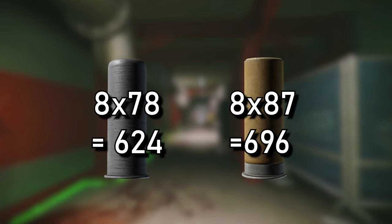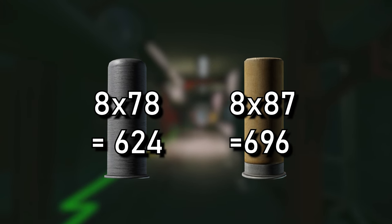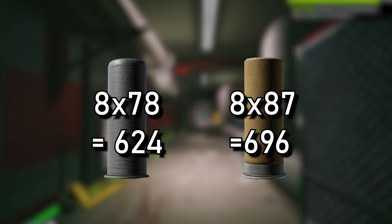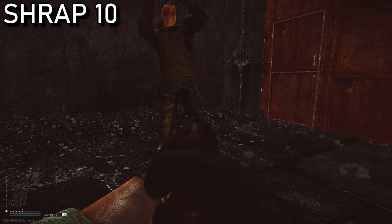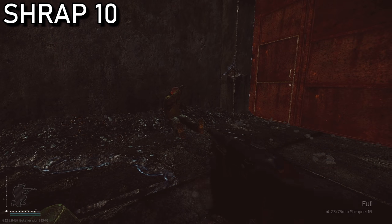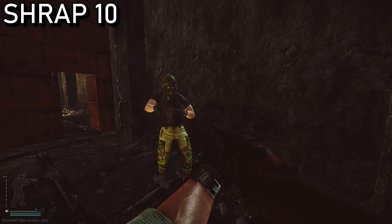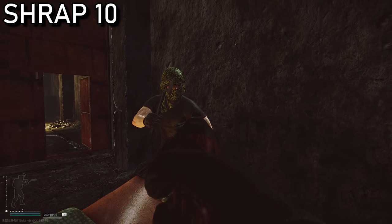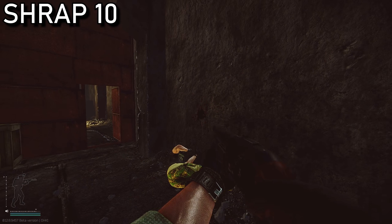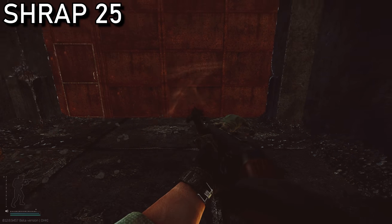Shrap 10 actually has more damage at 696 compared to shrap 25 at 624. However, they are both a one-shot if all pellets hit. We see this in action here with shrap 10 being the higher damage variant, though it is actually less accurate. When you're up close and personal, if all pellets hit an unarmored area, especially within the same limb, you will always one-shot your target regardless of your choice.